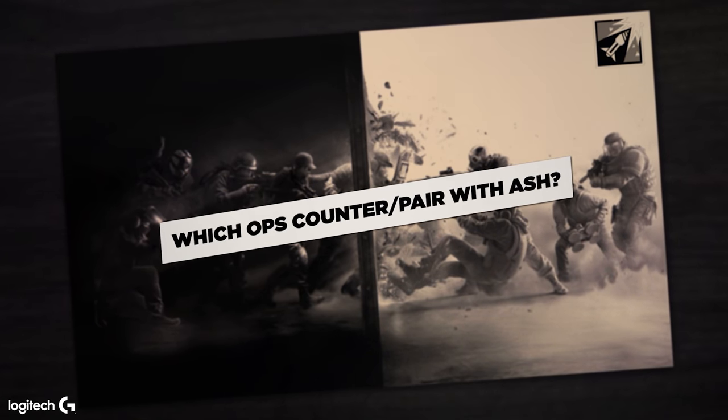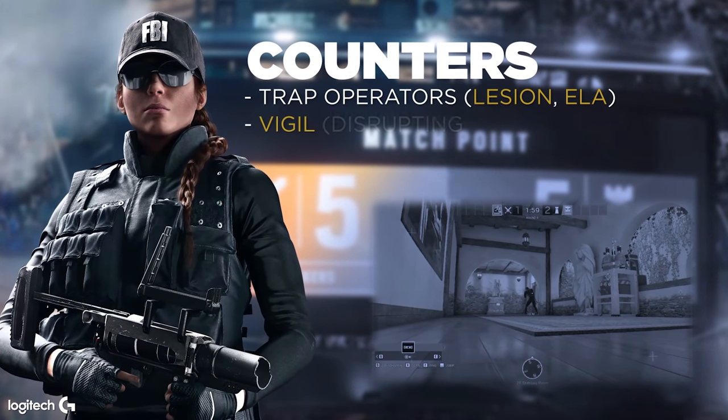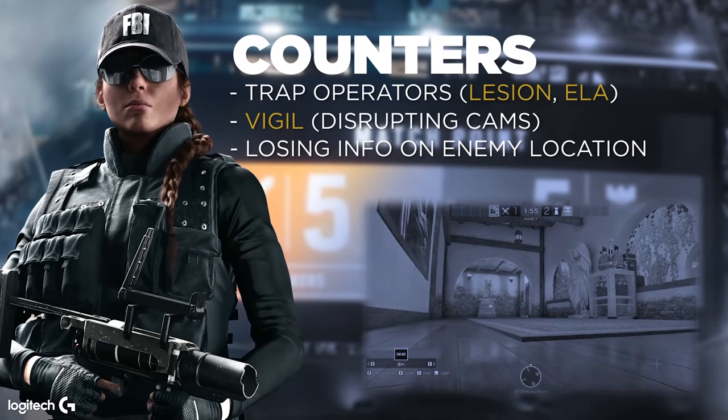Operators that counter Ash are trap operators like Legion and Ella. Vigil is also a good counter to Ash because if you're being droned in and your droner can't call where that person is because he's Vigiled on the scanner, you either have to wait or just take the fight blind, and that kind of messes you up a little bit on Ash.